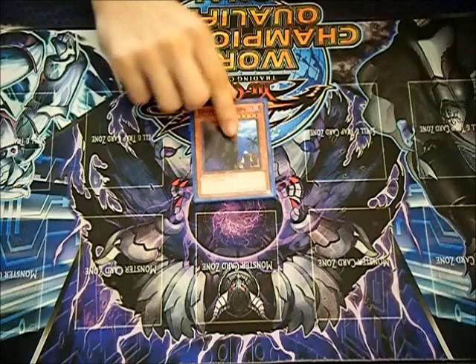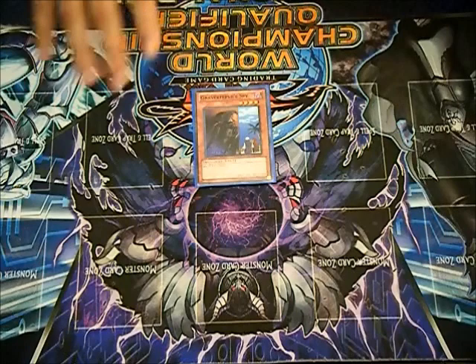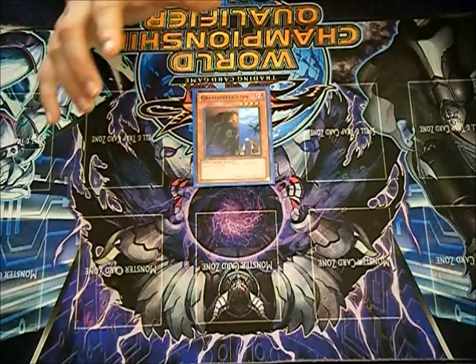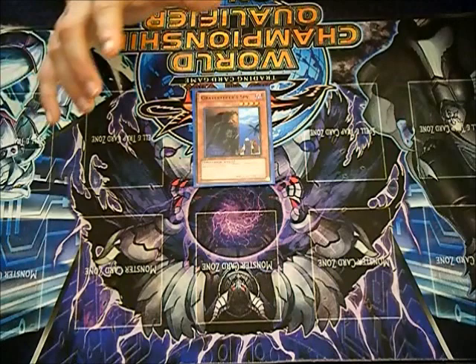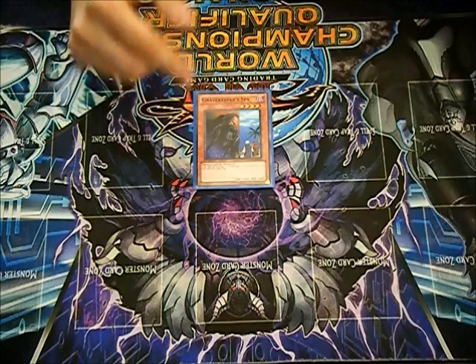Gravekeepers. The concept of this deck is it'll wall with searchers like Spy and Recruiter and won't do much else. It relies on Necrovalley to make their monsters into big beat sticks to run everything over. Everything that can't be run over by a monster over 2100 is taken care of by Descendant, so Descendant is one of the main win conditions of the deck. One of the most important things to know is an early game Stardust — don't swing with it, use it as field protection, because these decks do play Dimensional Prison as standard. Early Stardust or early Naturia Beast will shut this deck down, and there aren't many answers to it.